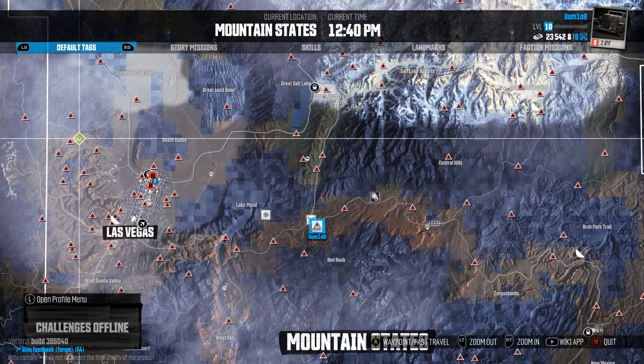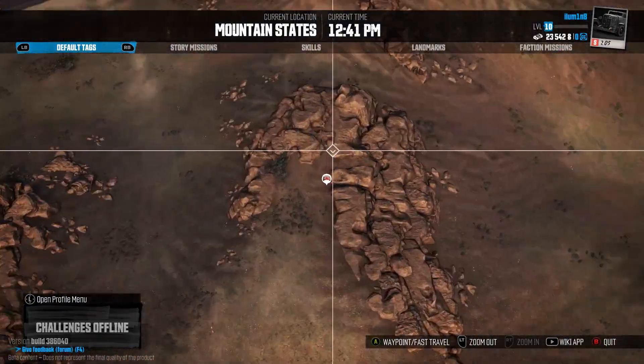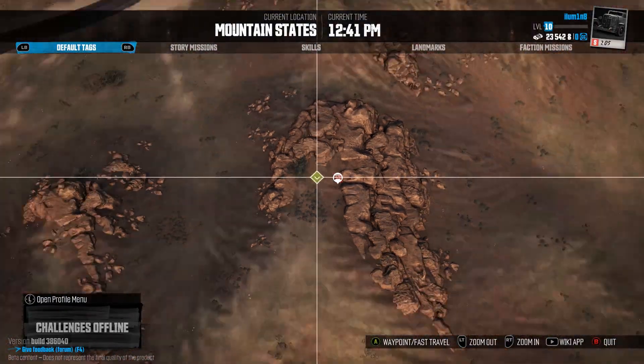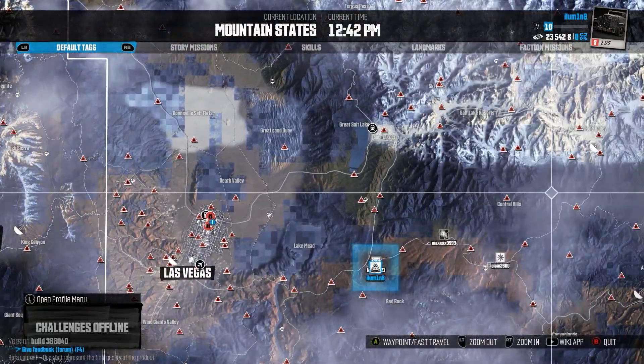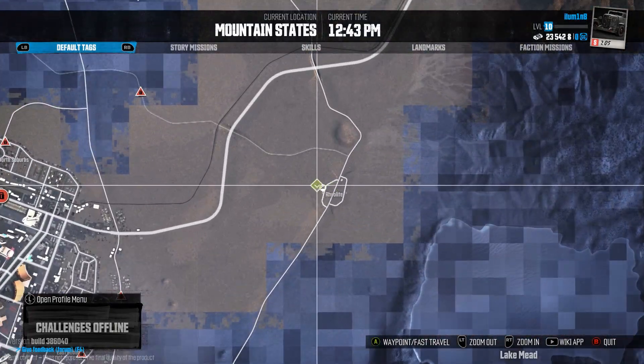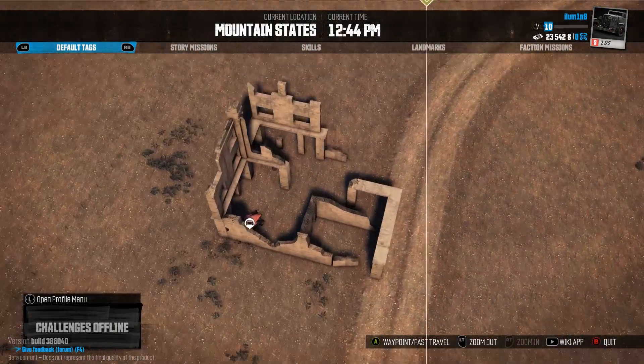Number seven is here on the left next to the border, on top of this hill next to these rocks. Number eight is parked inside this ruined house.